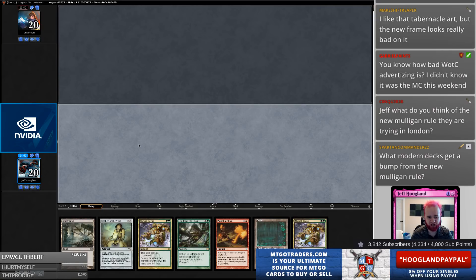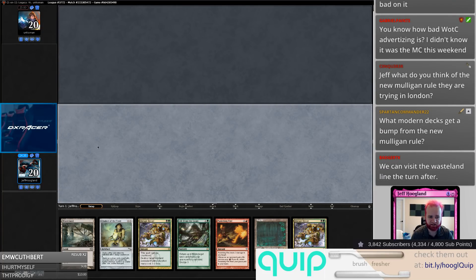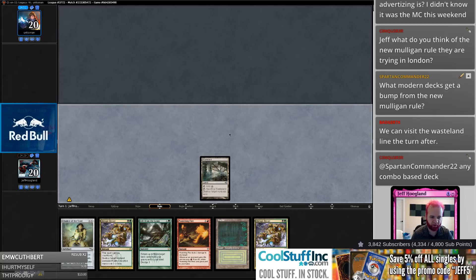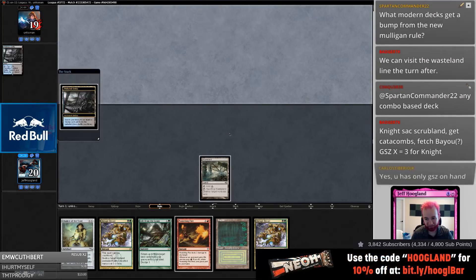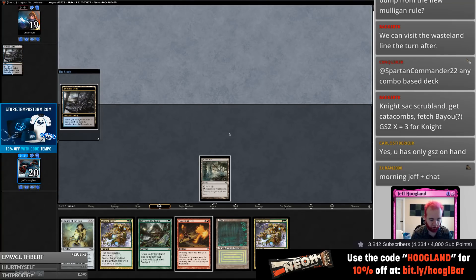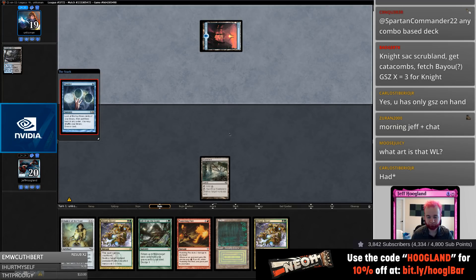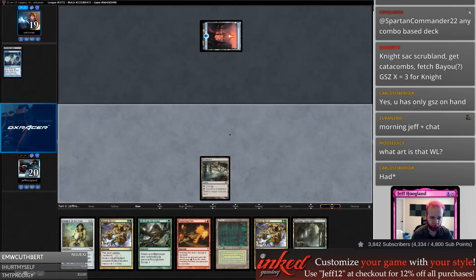The first game they had Thespian's Stage combo in their deck. I guess I had a Wasteland and Green Sun's Zenith in my hand at that point — I didn't think about using my Knight as a ramp spell. That's probably better. I'm going to lead on Wasteland here because I don't want them to lead on Wasteland and hit my Bayou and leave me without colored mana.